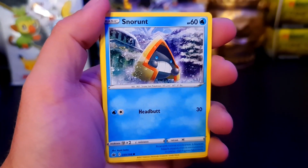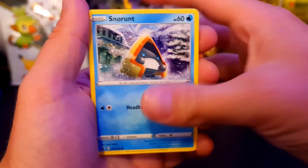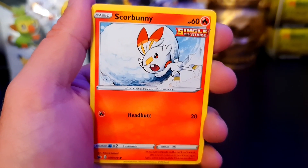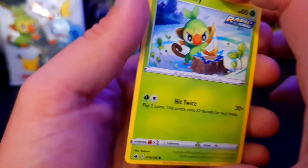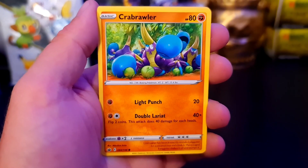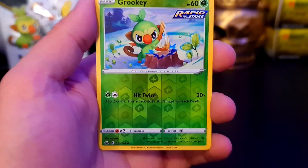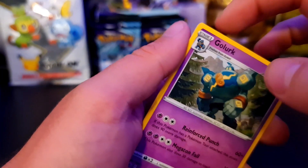We have Haunter, Clara, Flaffy, Snorunt - sitting there training his body to withstand the ice cold. We have Aaron. We have the Scorbunny - that's good, to go with the second evolution. We have Garuki and a really bad cut right there in the corner. We have Crabrawler. We have the Reverse Holo Grookey - very cool. And the Golurk with the badly cut corner.